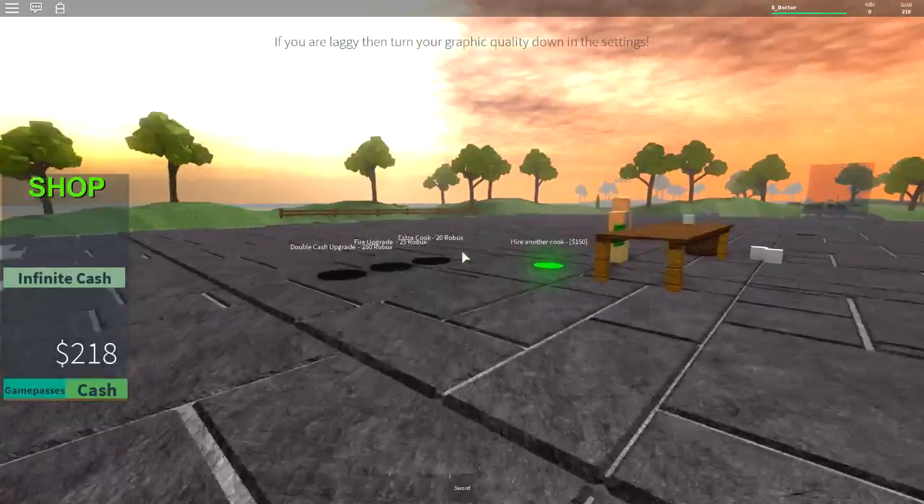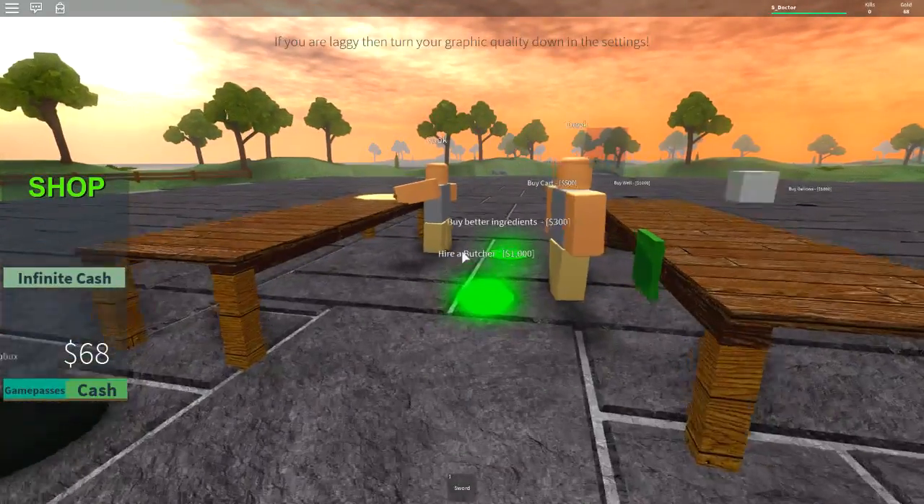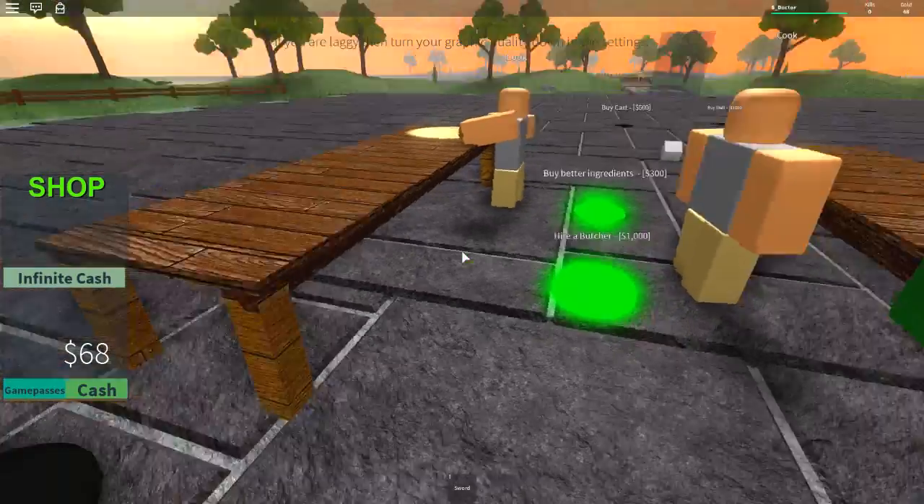I've got $218 now. I can buy another cook — there we go, we've got a second cook. We can buy better ingredients and hire a butcher for a thousand.